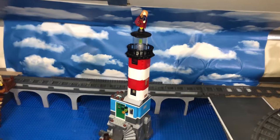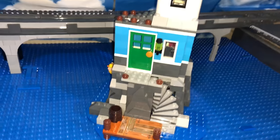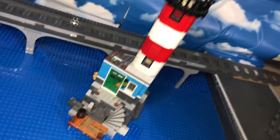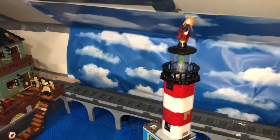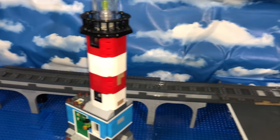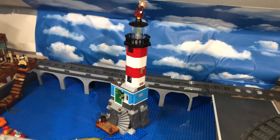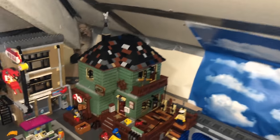Then we have a lighthouse. I wanted to make it look like it's on a rocky island. Detailed on the inside — Supergirl on top. Then the railway bridge — I was just trying to make it look a little bit more like the stone arch bridges you'd find around Yorkshire.